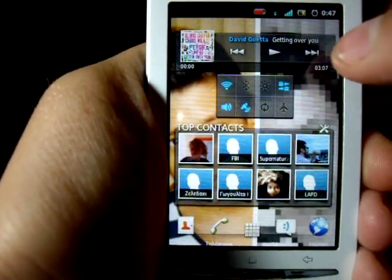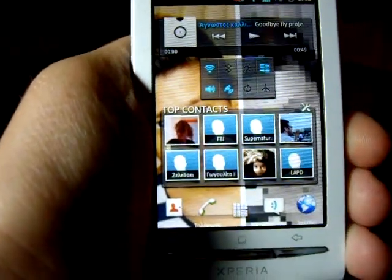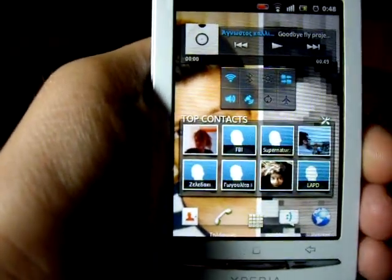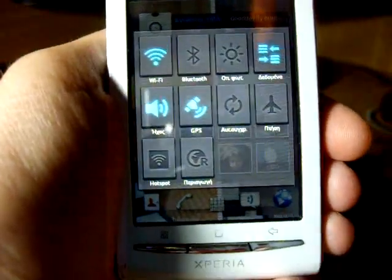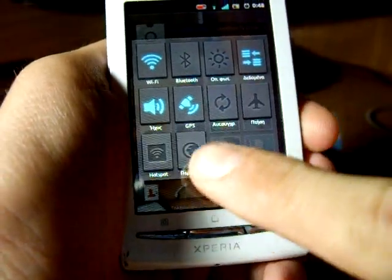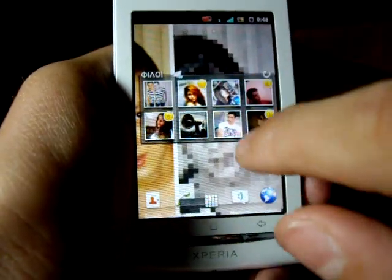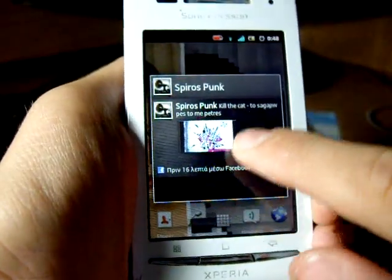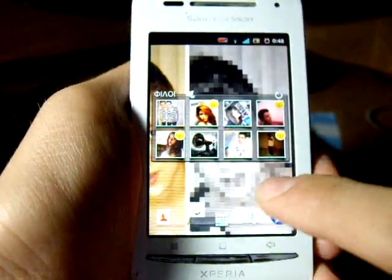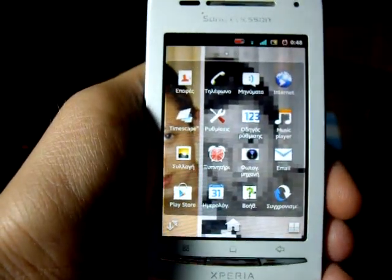These guys on XDA have done hard work to port all Xperia S features onto our phone. You can see the music widget — it's the exact same widget as on the Xperia S. There's also a widget called Tools which I really like; it lets you toggle common settings. And here's the Friends widget from Timescape, which shows the status of your friends on Facebook, Twitter, or other services.